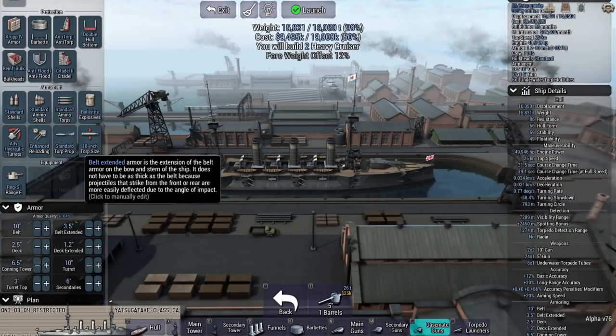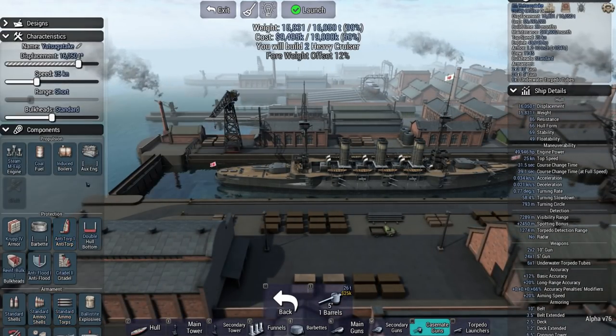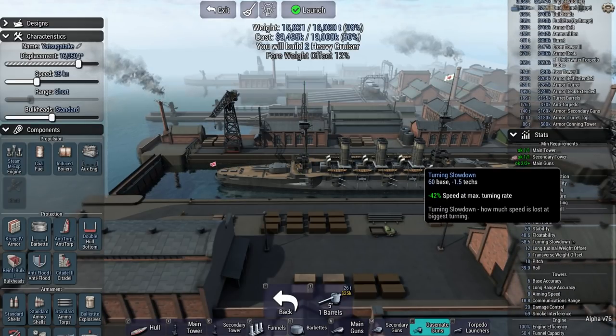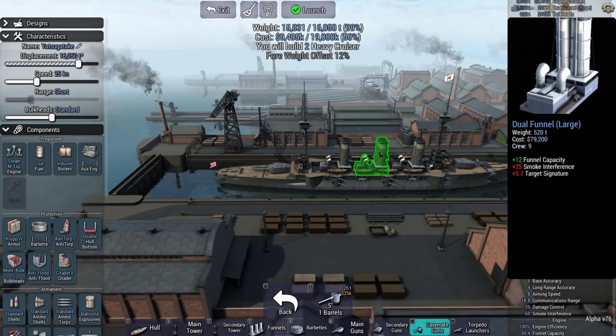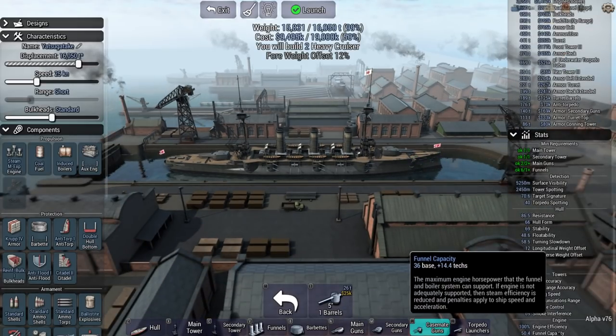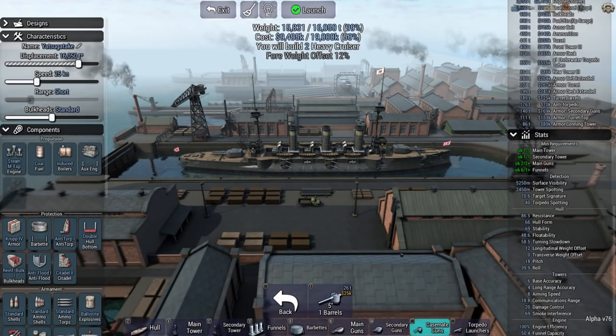We're still carrying reasonable armor. The cost we're paying here is only a 25-knot top speed. To get engine efficiency we had to put three dual funnel larges on it to get the engine to breathe — we've got to 100% efficiency. Hopefully this will work; I have no idea if it will or not, we haven't tried this one before.